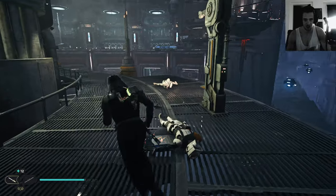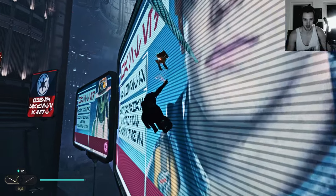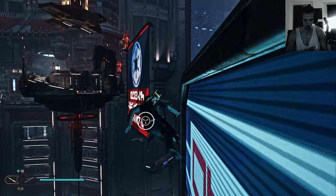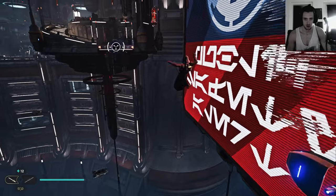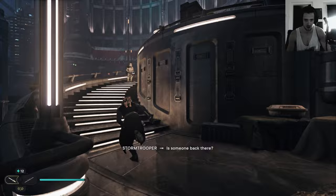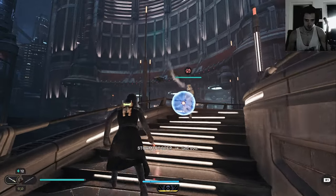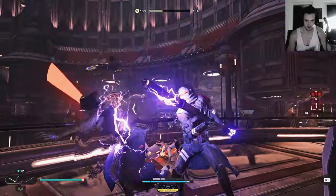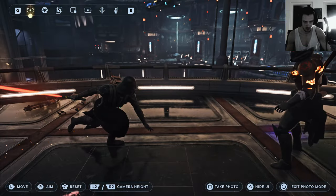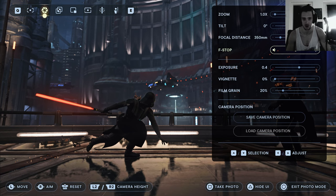We're gonna use Darth Vader for the shorter cutscene and Starkiller for the ship flying cutscene. With face paint on — I like the face paint, it looked badass. I would have loved to play Darth Vader in the Darth Vader end-game fight. Come on — there we go, that's a good screenshot.